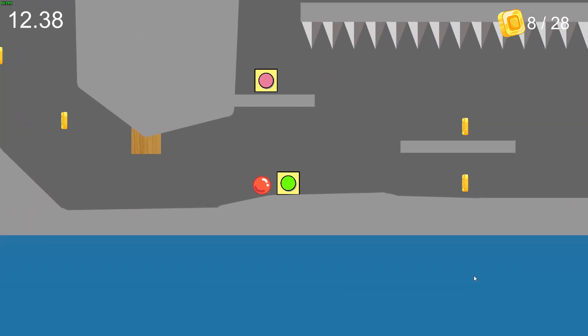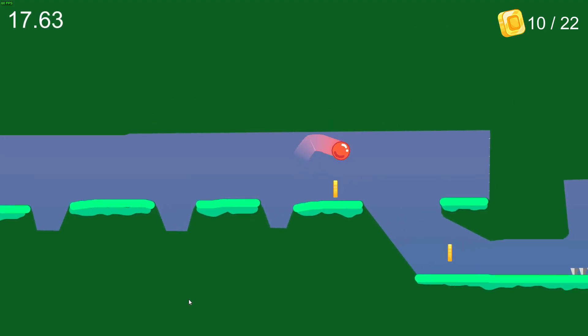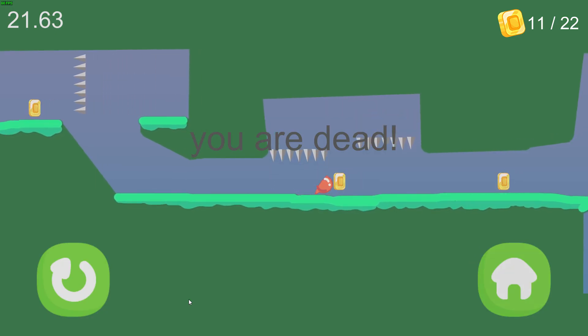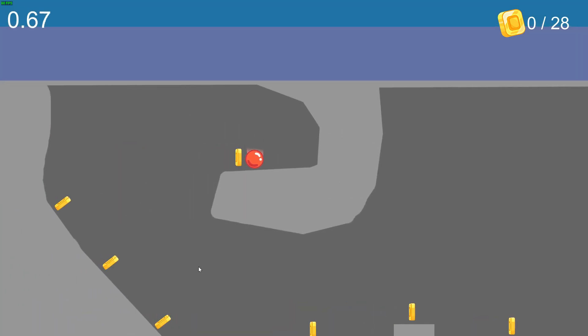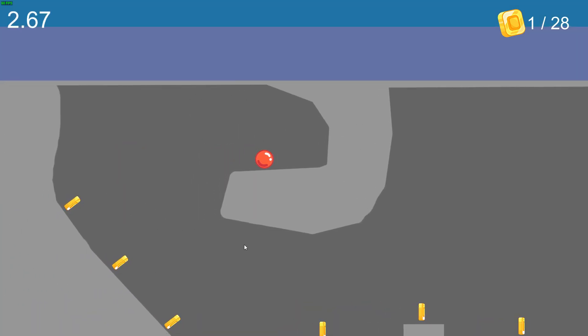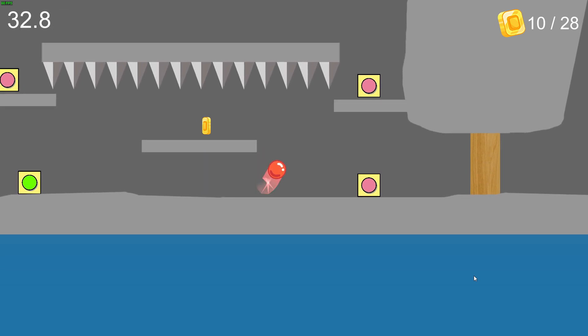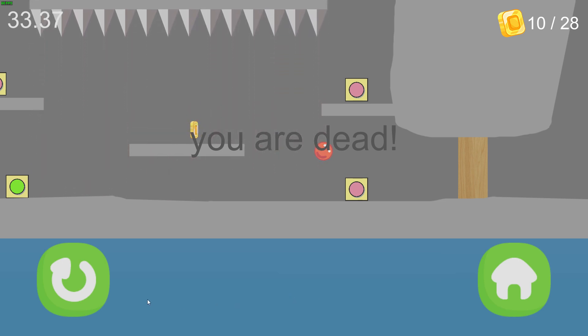To kick things off, the menus are busted. You can still move the ball after completing a level and while the instructions screen is up. Also, sometimes when I click the restart button it takes me to the homepage, or when I click the home button it restarts the level. Not to mention what happens when you die, which isn't a lot — no animation, no sound like the rest of the game. The ball just sticks in place and the text YOU ARE DEAD pops up on screen.